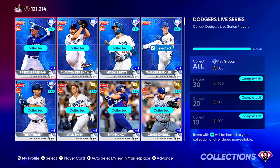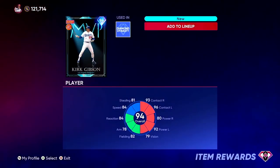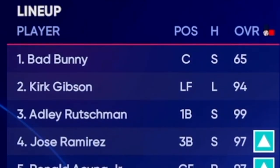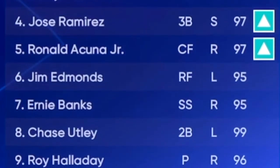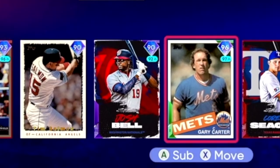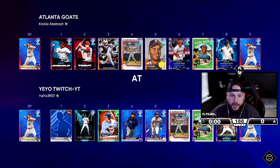We got 40 of the Dodgers which means we have Kirk Gibson, and we're gonna put him in left field and try him out. We'll go with this lineup: Bad Bunny, Kirk Gibson hitting second, Adley still supercharged, J-Ram, Acuna, Gene Edmonds, Ernie Banks, and Chase Utley on the bench. We moved David Justice, got Tim Salmon, Josh Bell, Gary Carter, and Corey Seager. We'll go Corbin Burns for this game.